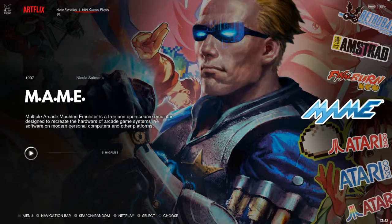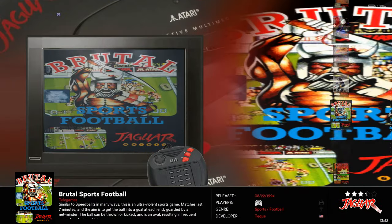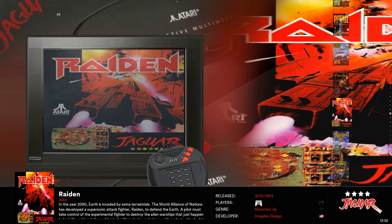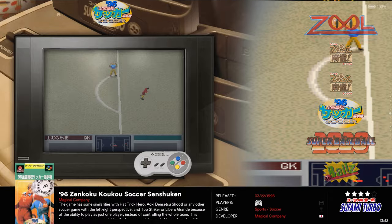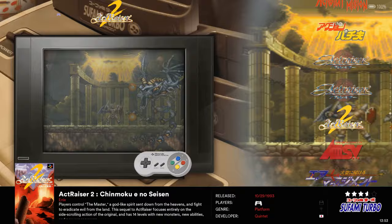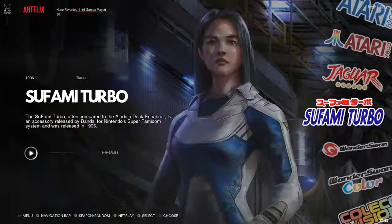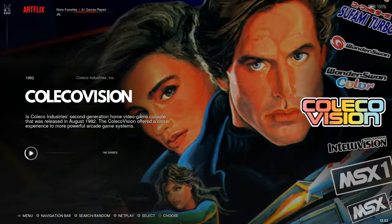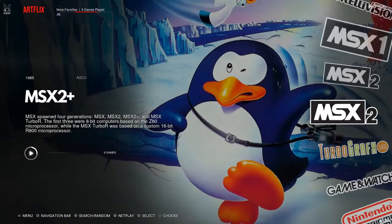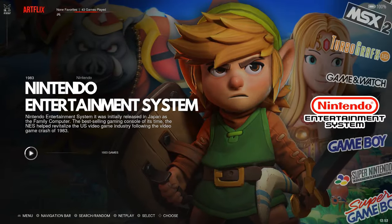Atari - you've got pretty much all of them. Even Jaguar with 64 games. You can see all the artwork which is kind of cool. You've got Raiden, really fun game. Sufami Turbo has 2,500 games - it looks like they're mixing in Super Nintendo games as well, so you will find some duplicate listings. WonderSwan and WonderSwan Color, ColecoVision with 146, Intellivision, MSX 1, 2, and 3 with about 1,200 games, TurboGrafx-16 with 298, Game & Watch with 59, and Nintendo with 2,000 games including Famicom - Japanese titles, US titles, and more.